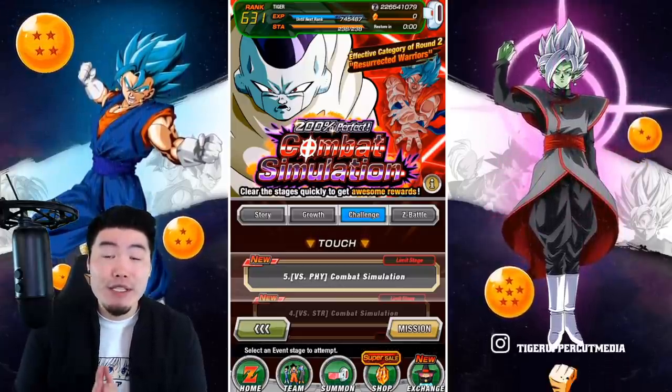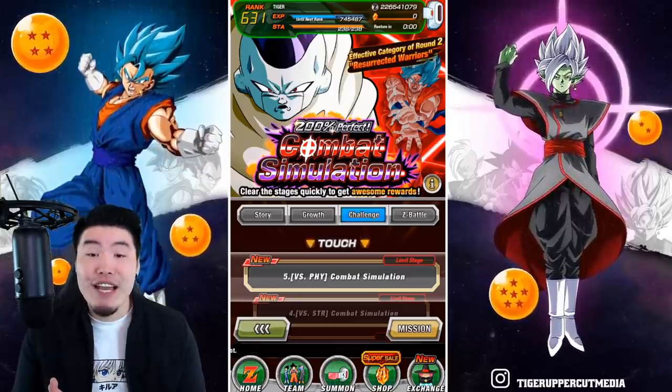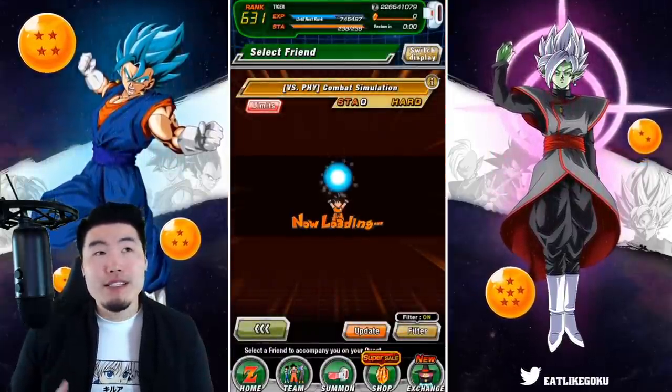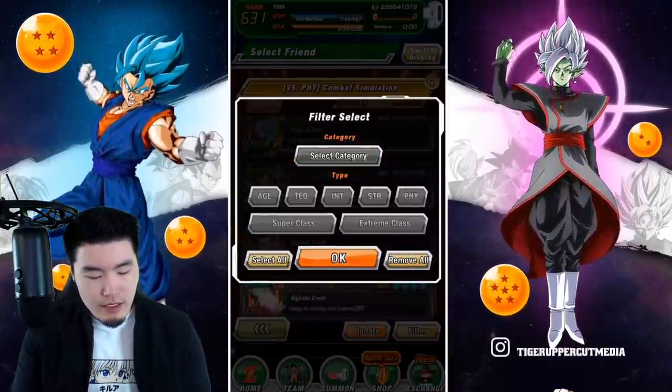Round 2 of everyone's favorite event is officially here, and this time the effective category is Resurrected Warriors. We are going to be jumping into the Fizz stage and employing a very similar strategy to the previous round where we go with the double candy Vegeto leads.